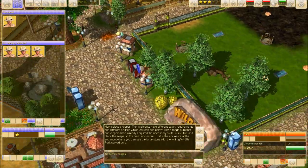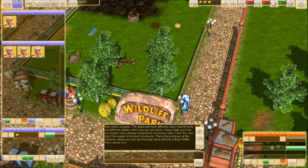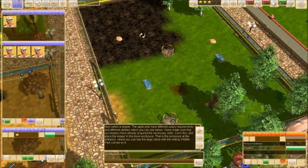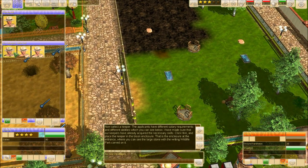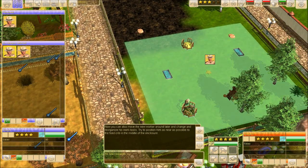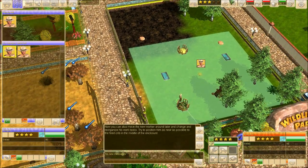This is the bison enclosure, and it looks like there isn't any bison. No bison around. Is that a bison? No, it's a tree. Literally, all of them have the same thing. Let's go with the cheapest person. 'When you select the keeper in the enclosure, his scope of tasks will be shown on the ground as colored areas. He will only refill the feeding devices and remove the piles of droppings in this area. You can also move the new worker around and change his position and reorganize his work tasks.'